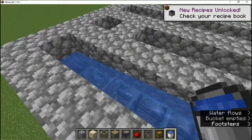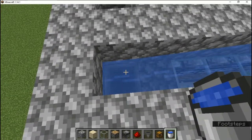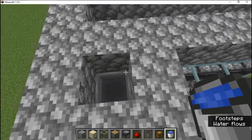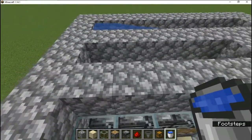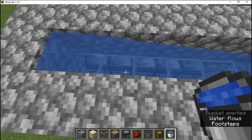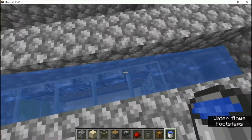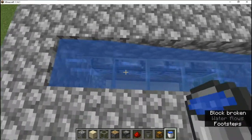Put your bucket here and let it flow on down. Because it's right over the hopper, it will take the items and send them down to your chest. Now, you're probably wondering — there's glass here, how are we going to get the kelp up? Well, that's easy. We're just going to break the glass.